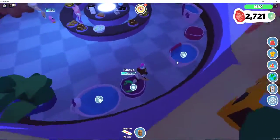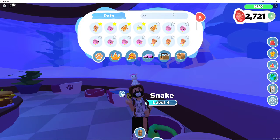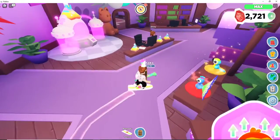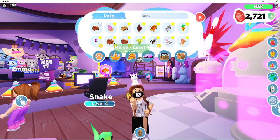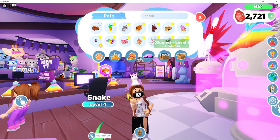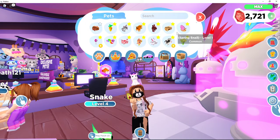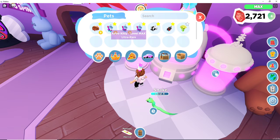I opened more pet pods and I got another chocolate cow — I have two chocolate cows now and I can make a shiny chocolate cow, it's going to be so crazy. Also, I'm taking care of my snakes because I have five snakes and I'm going to make a Rainbow Shiny Snake. I'm actually going to make a video where I turn all my pets into Shinies and then Rainbow Shinies — it's going to be so fun. But enough with that, let's make the Rainbow Shiny Astro Cat.